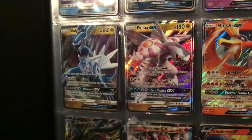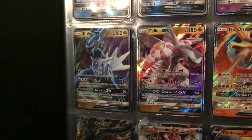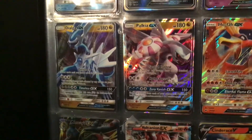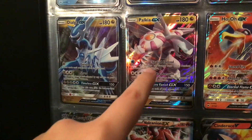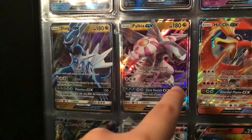So that was the first row. Now down here to the second row — we have Dialga and Palkia. I also don't know how I got these cards, just like Darkrai. They're both 180 HP, both GX, and both Dragon types. Their attacks are similar — Overlock and Spatial Control, they both don't do anything, but Shred does 80 damage and Hydro Pressure does 60 damage.